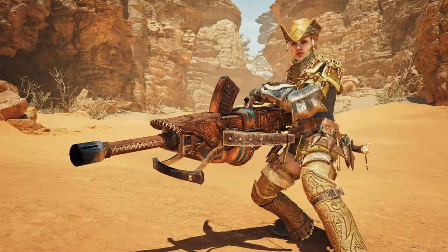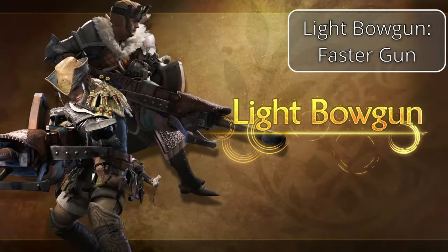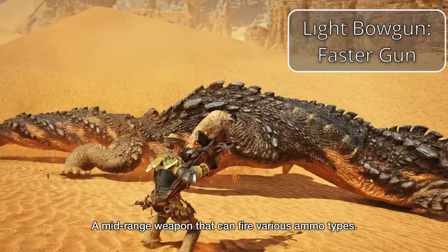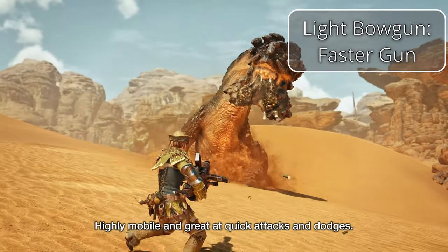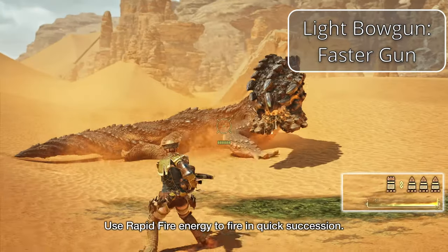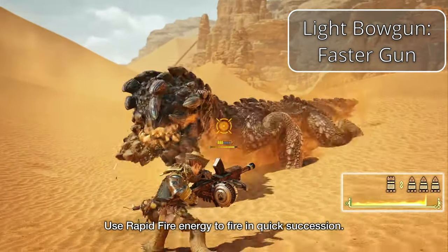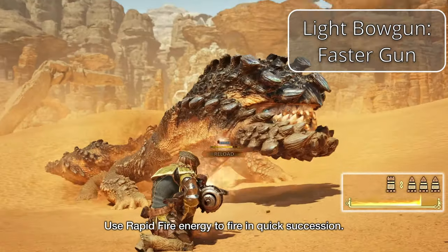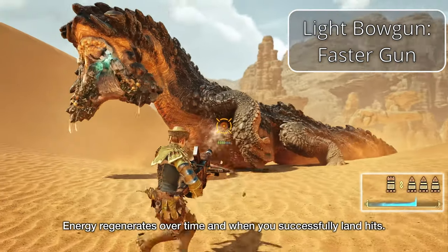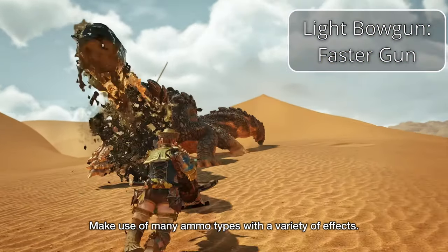The final weapon in the light weapon category is the Light Bowgun. The LBG provides incredible safety, great ranged attacks, and incredible agility — you'll have no issues staying away from monster attacks while still dealing some of the highest damage in the game. Like the Heavy Bowgun, you can utilize long or short range ammos, elemental ammo, status ammos to paralyze, sleep, or poison monsters, and much more. If you find Heavy Bowgun to be a bit too cumbersome but still like ranged options, then Light Bowgun is the weapon for you.